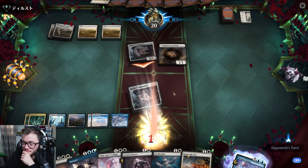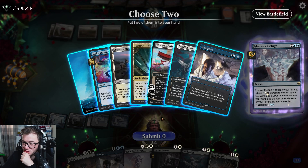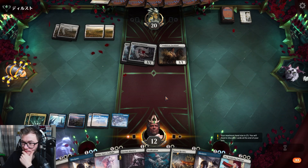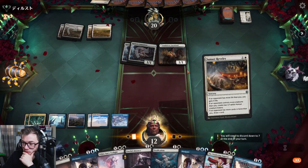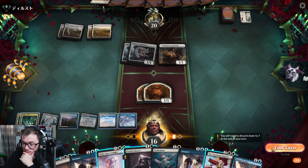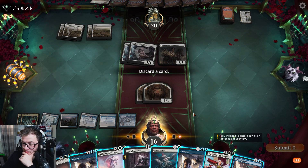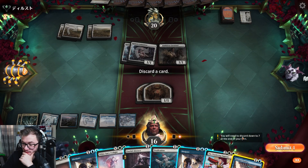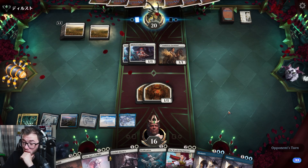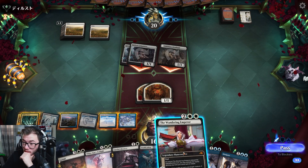Flashback Memory Deluge — grab Wandering Emperor, grab Dissipate. Pass, get rid of the Essence card — I need that.